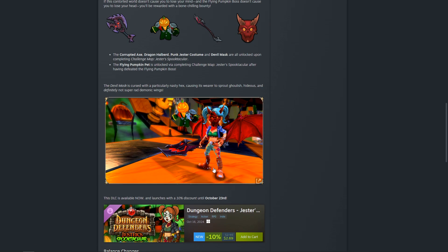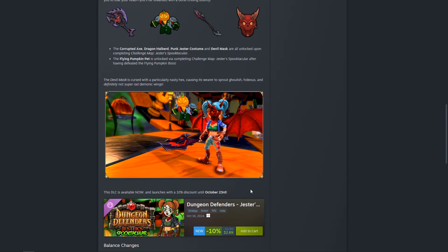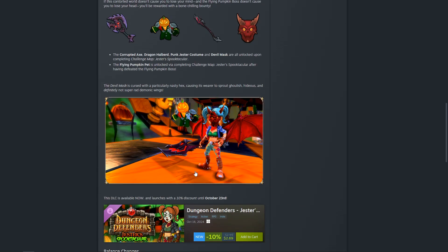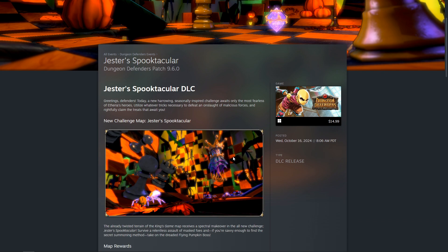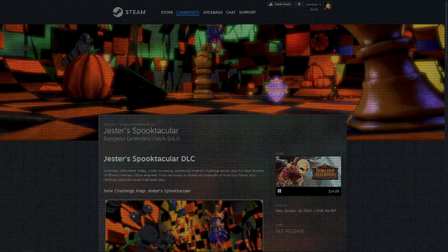This update is available now. The balance changes in the update are there regardless, but if you want to play the Jester Spooktacular map, that will be locked to a DLC, so you're going to want to pick that one up when you get the opportunity. There is a link down in the description below to the full patch notes — feel free to swing on by and check it out. I will see you next time around. Take it easy.